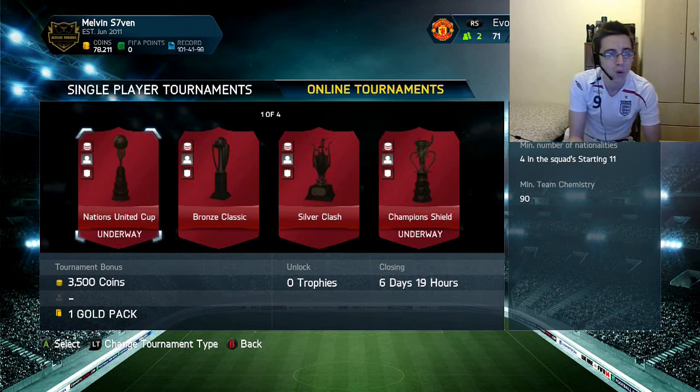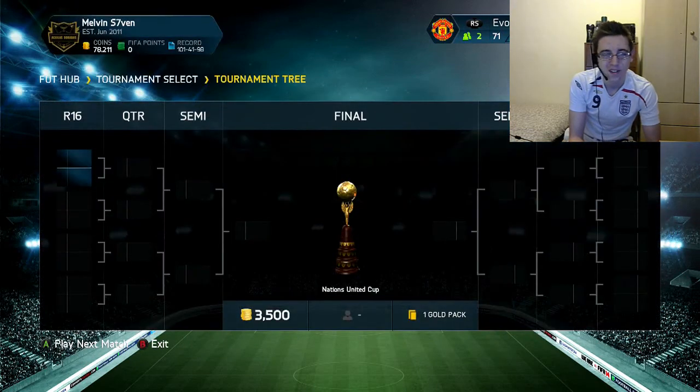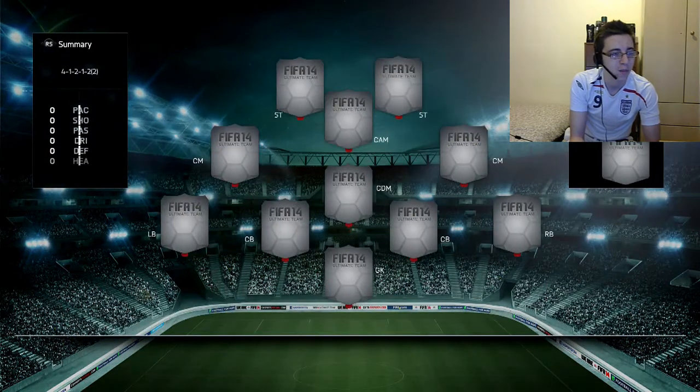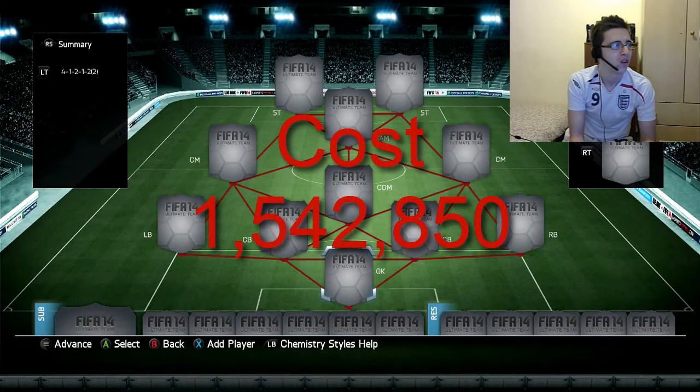You need to have four nationalities in the squad starting eleven and a minimum chemistry of 90. I've built an expensive team — it costs about 1.67 — I'll leave a bit of text on screen showing you how much it costs. The rewards are 3,500 coins and one gold pack. I'm going to run you through the team, which is built in a 4-1-2-1-2 formation.